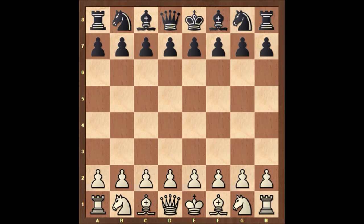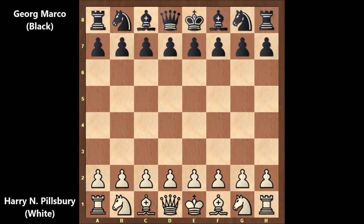Hello everyone and let's check out another beautiful chess game by Harry Nelson Pillsbury. In this chess game, Pillsbury has the white pieces and his opponent is Georg Marco. This game was played in Paris in 1900. Let's check out how this game went.